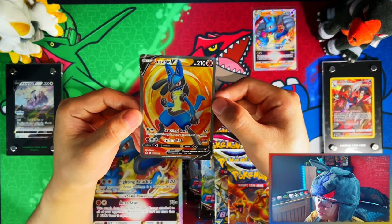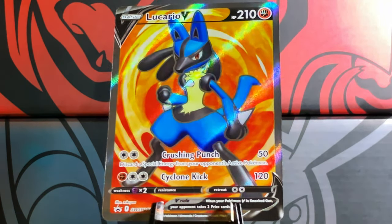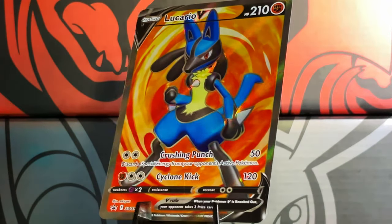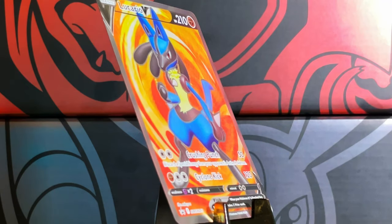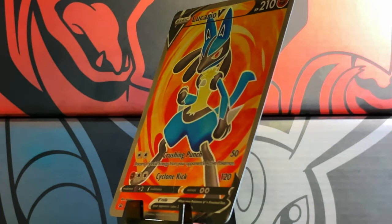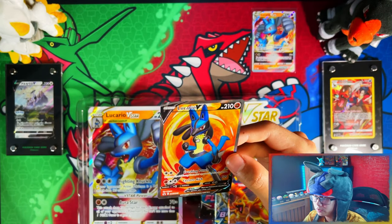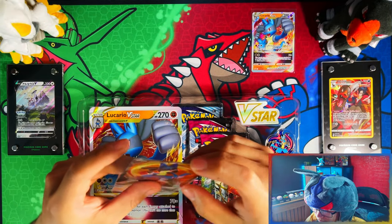Here is the Lucario block — I really love both these Lucario cards, they both look nice. The V-Star looks like it could go and destroy a PSA 10 grade. Nah, I wouldn't be grading this anyway. The Lucario V-Star looks like it's doing the Street Fighter move.